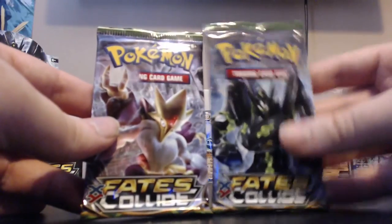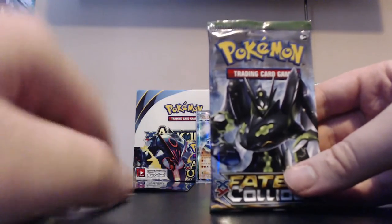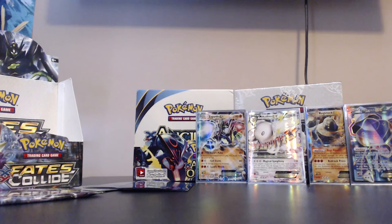So we've got two more packs left. One has Zygarde 100% form on the front and one has Alakazam. This one was in the back, so I'll open that one last. Let's hope I'm not wrong.